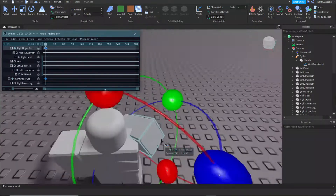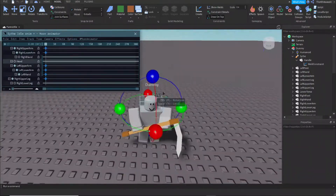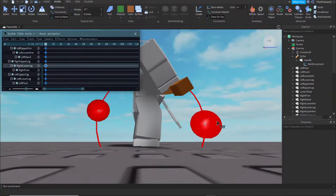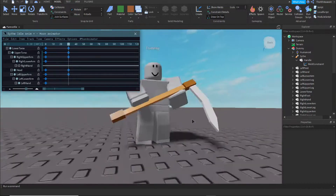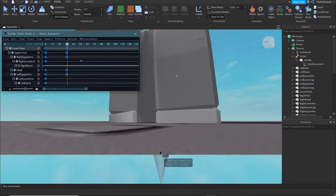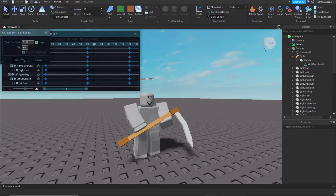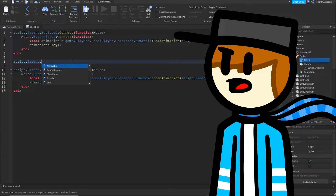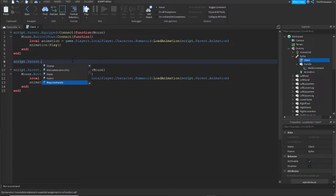Now I'm just going to get started on animating an idle pose while holding the scythe. Then I'm doing some scripting — I'm making it so when the tool is equipped, the animation will loop, and when it becomes unequipped, the animation will stop.